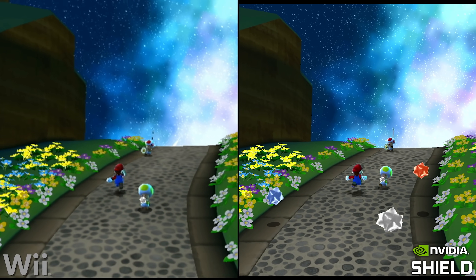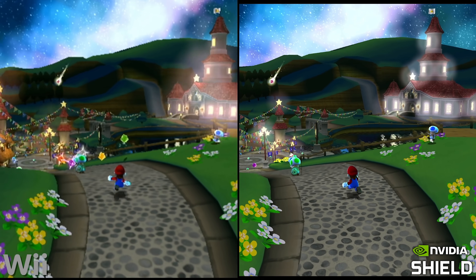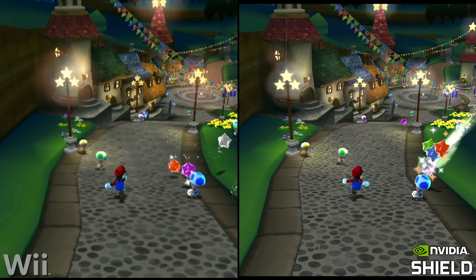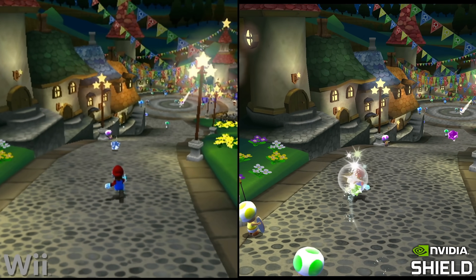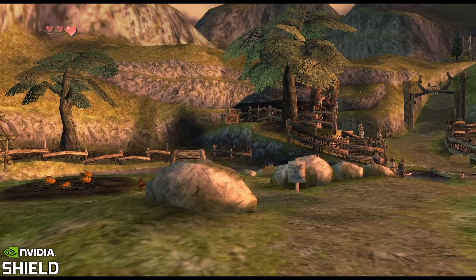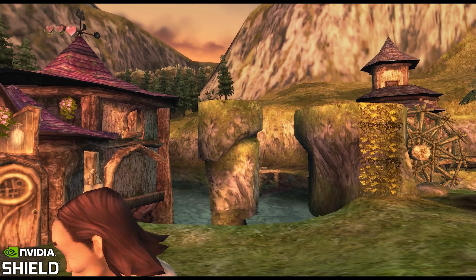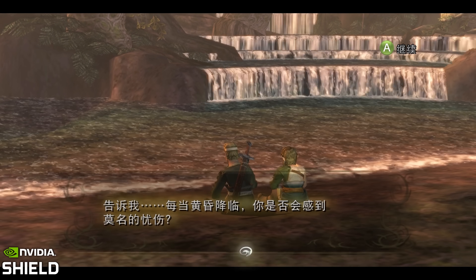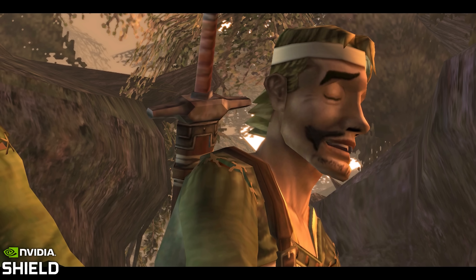Twilight Princess and Mario Galaxy, for example, run at a higher 1920x1404 resolution in widescreen, essentially scaling the horizontal axis by three times over the original Wii resolution of 480p. Texture assets of course remain the same as the originals, but in both cases texture filtering received a noticeable boost to match the heightened clarity of the image. Some vector-based text elements even scaled up with this, resulting in a sharper font using a translation to Chinese in this case.